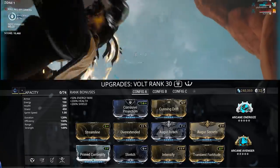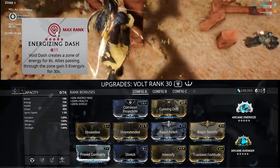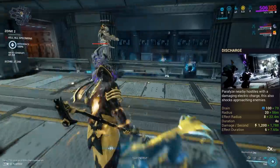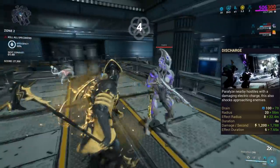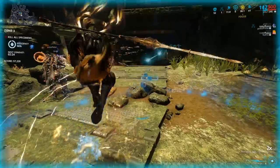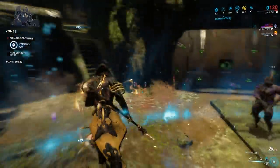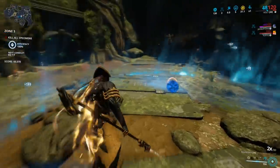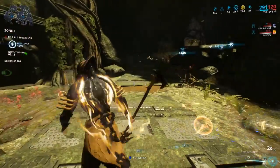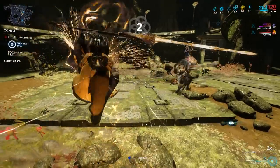This 2-forma Volt build emphasises range with moderate ability strength. For efficiency, this requires the Energizing Dash ability from Zenurik, or a Trinity or Wisp in your team for energy. From the second zone onwards, Volt uses his 4th ability Discharge, which shocks and damages enemies with an electric charge. Keep Discharge active by recasting it frequently and running around every so often to obtain energy orbs. Make sure to find a good spot towards the centre of the tileset you're in. You can easily do this solo, but joining a random team will work just fine. Results will vary based on the tilesets you spawn in, as some are better than others for farming focus.